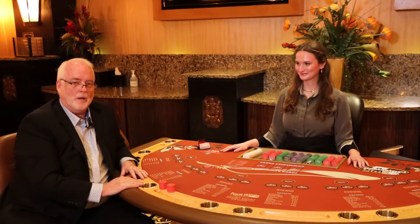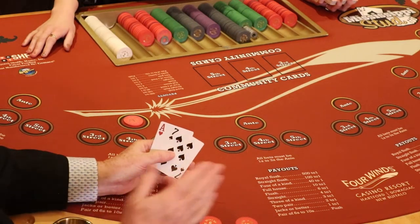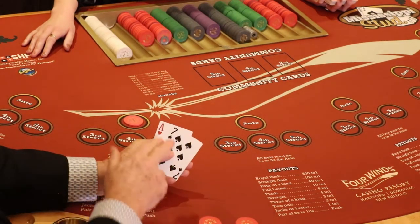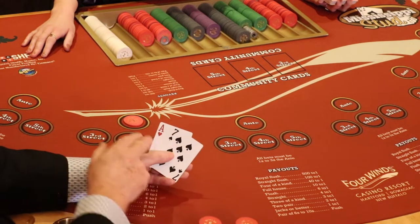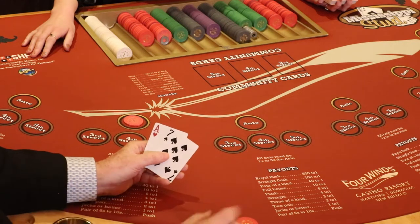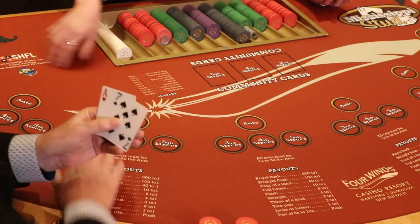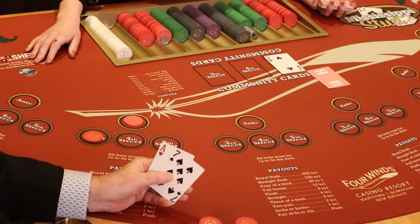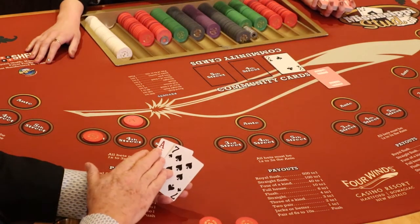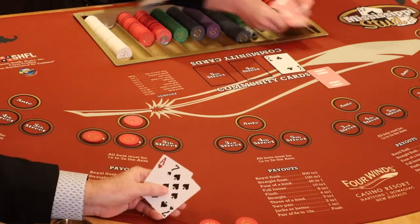We're going to have Zoe deal another hand and let's see how our luck runs this time. We know that if we have a pair of sixes or higher, we can't lose. Jacks are better, we're going to get paid. Right now we have what we call a push card — six through ten — and an ace, which is a pay card. I want to see another card, but I don't want to triple up because I don't have a winning hand yet, so we'll go ahead and bet five dollars. Our second card still doesn't help us, but I still have a winning and a push, and I'm going to pay to see another card.